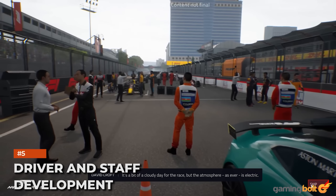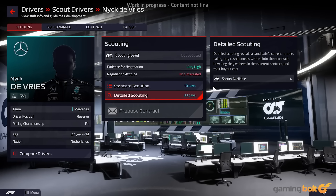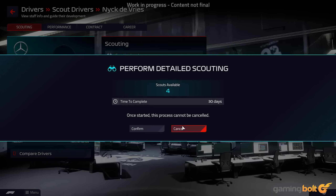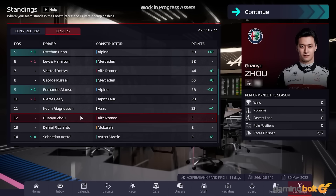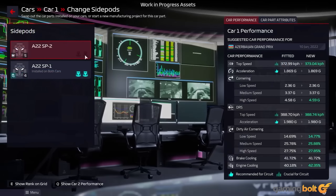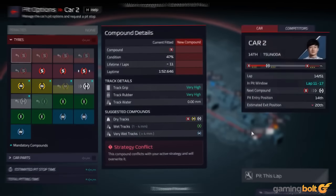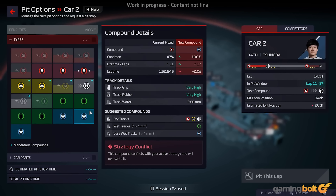Developing both your drivers and your staff will be key to how your team progresses and whether or not you're able to hit your short and long-term goals. The development of staff and drivers will be interdependent — the better you perform in races, the more your staff will develop, which in turn will enable better performance. Upgrading facilities will also allow for development in various ways, like your race simulator, which can be upgraded to increase the experience your drivers gain. Players will also be able to train pit staff and set their strategies, while free practice sessions during race weekends can be used to boost the development of younger drivers.